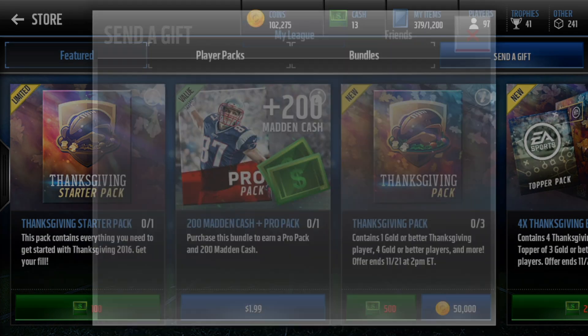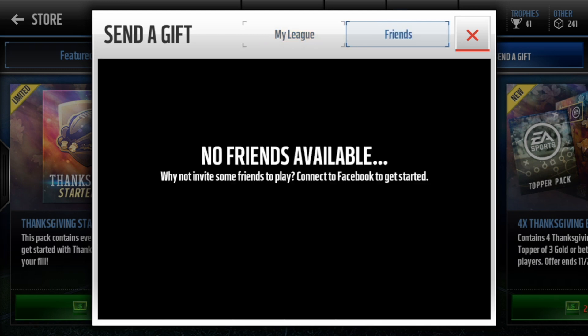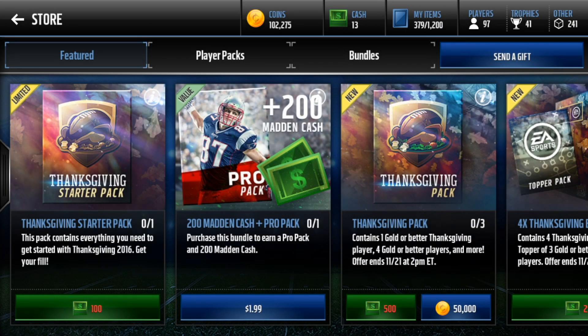With that cash, you can send people gifts by clicking in the top right corner in the store. You can search for people to send the gifts to, like people in your league or friends on your Facebook.